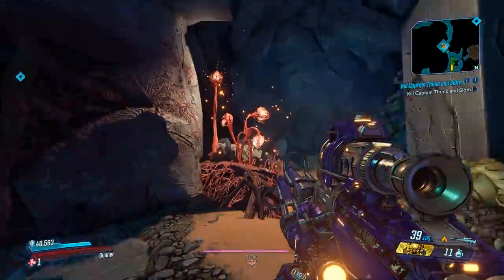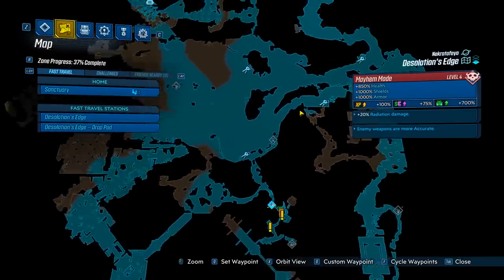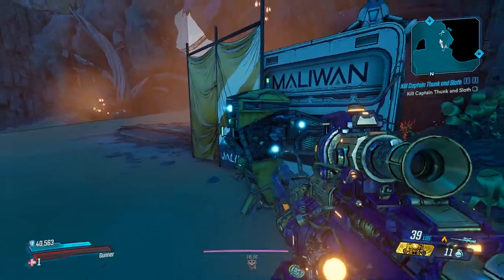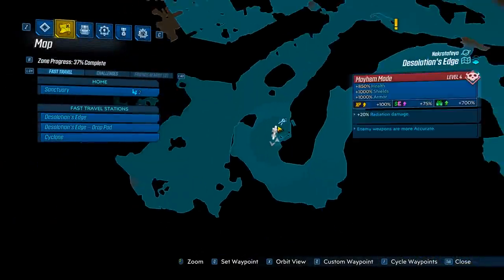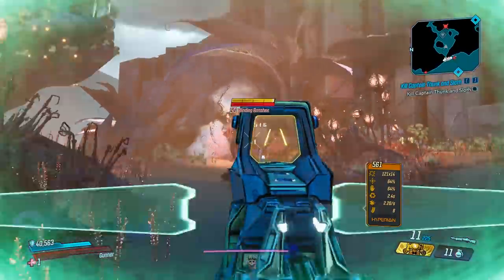What you want to do is head over to Desolation's Edge over at Necro Tefeo, and we're going to be heading over to the challenge enemy right over here. On your way over, be sure to hit the save right here, so that when you save-quit, you're going to spawn right there, and it's going to make a much shorter walk to the enemy. There's the Blinding Banshee.